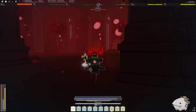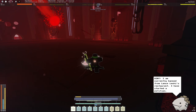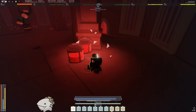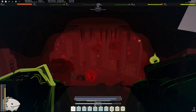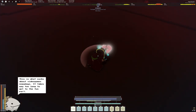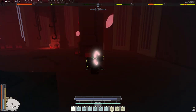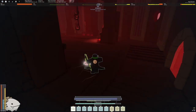Chaser's health was nerfed for solo players — it's around 15,000 instead of 20,000. Break all the jars. Sometimes a jar can spawn on the second floor, so check up there — it can be really annoying to reach. In the old version you could just break the red jars and Chaser would die, but since the buff you actually have to deal damage to him directly.